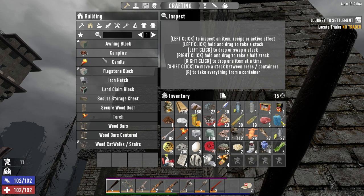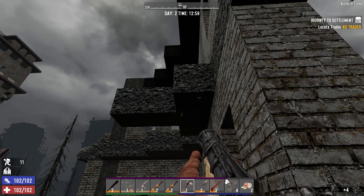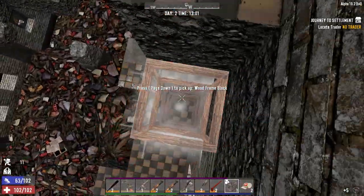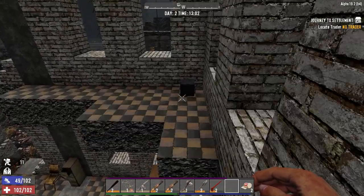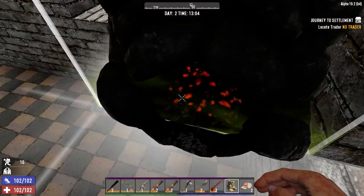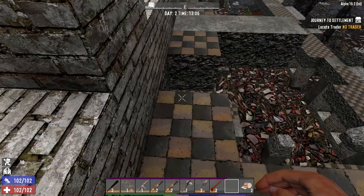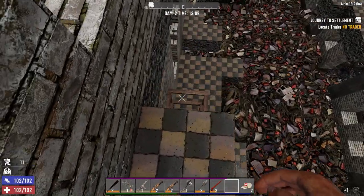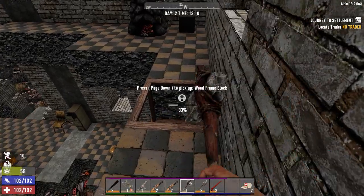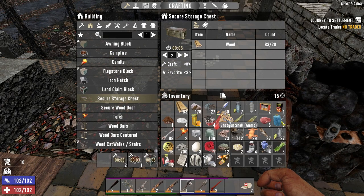Gonna make our base up there, so let's go ahead and get wood frame blocks. Oh, there's a safe up here — worry about getting into that later. Let's get some storage down, need to make a land claim block. Let's get our forge laid down — put it right next to you. We're going to need a campfire. Let's grab one of these so we can throw it in here — so we don't fall down. Now we need storage. We're going to need to build a roof here too.